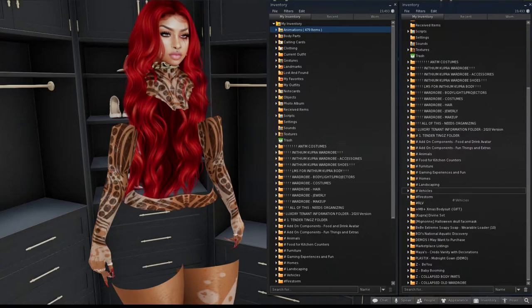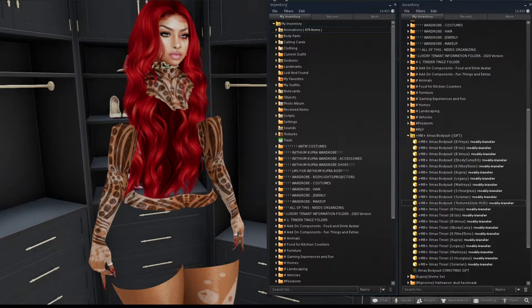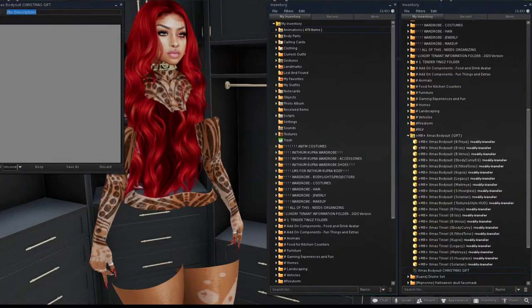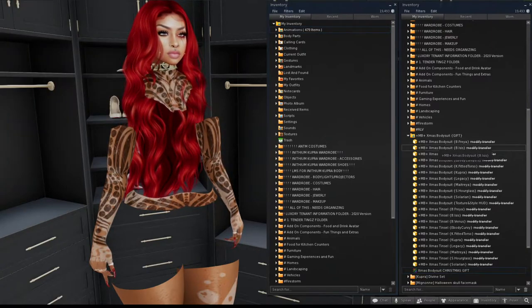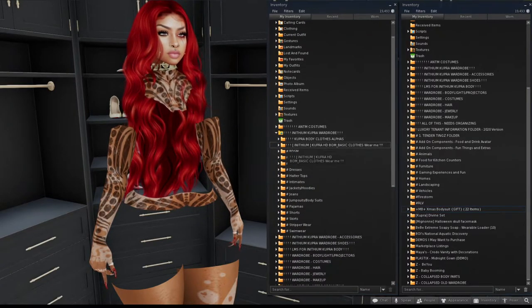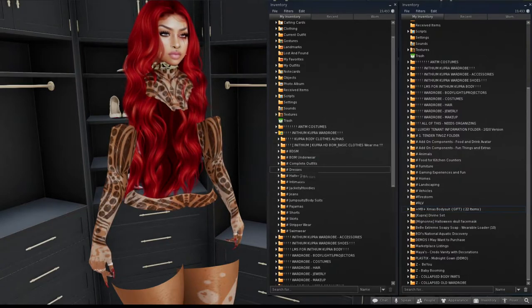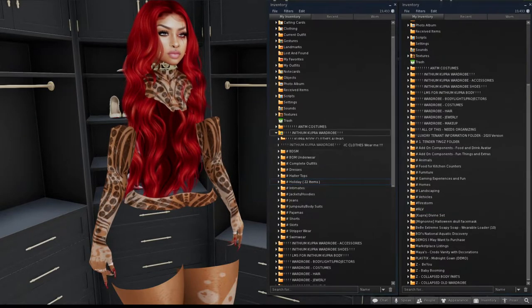This is a Christmas bodysuit gift from Muggles. I'll go to the Cooper wardrobe. Since it's a Christmas outfit, and I don't yet have a holiday folder for Cooper — the body is new and not much holiday wear has come out until Christmas — I'm going to create a hashtag holiday folder, drag this in, and close that up.